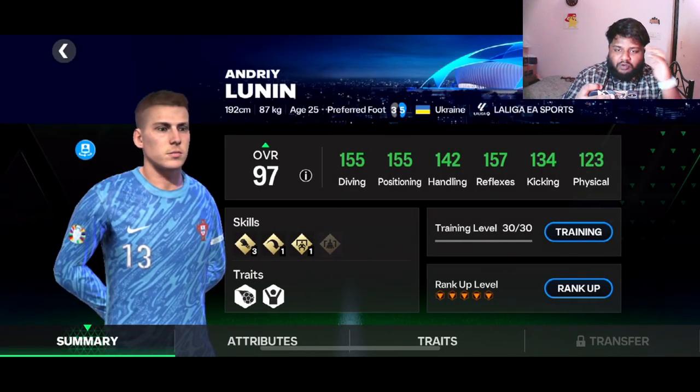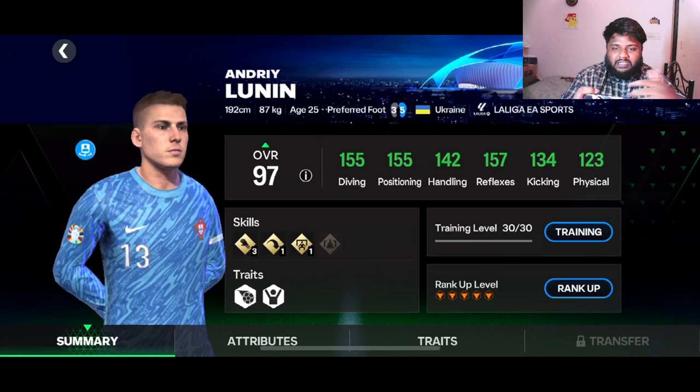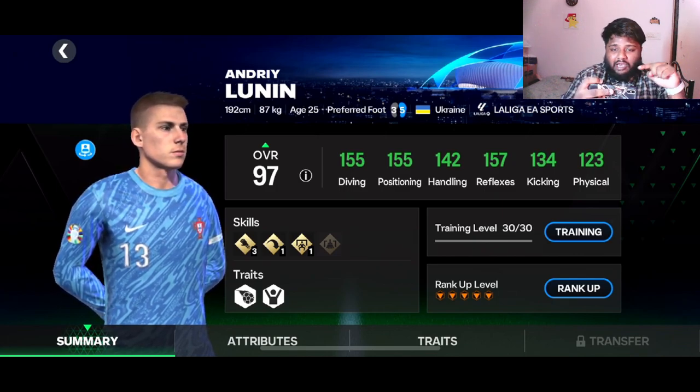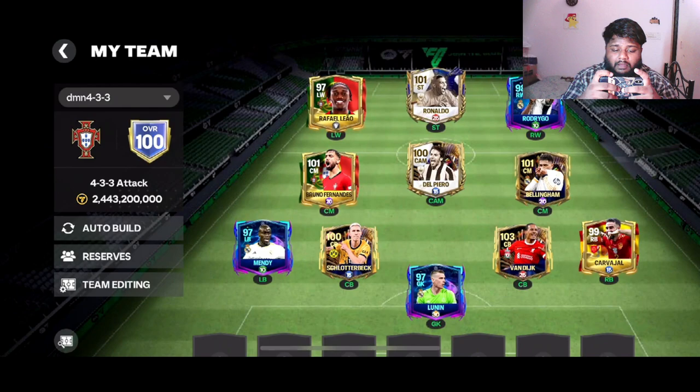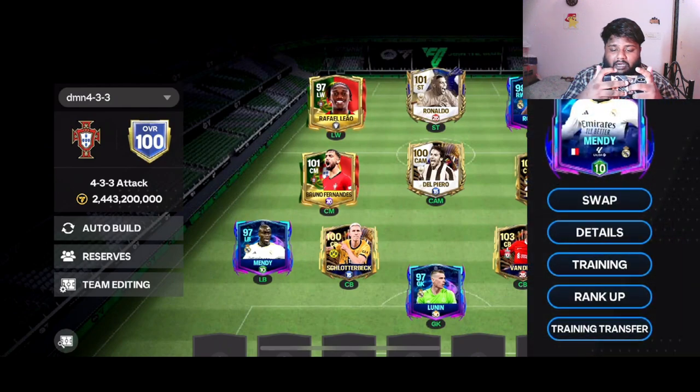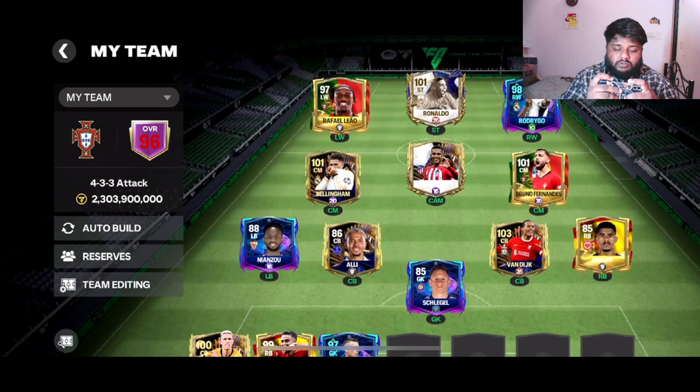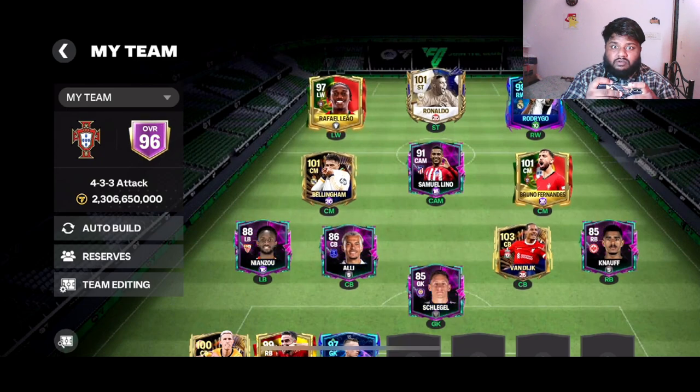Look at this — the maxed out Lunin. I don't want to change the goalie because look at those stats — they look insane for a 97-rated player. I have Minan waiting in the market to be collected. I'm also looking for a good left back. I'm using the 97-rated Mendy right now, but hopefully we'll get the team sorted.